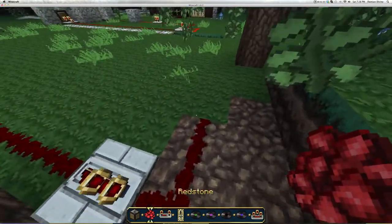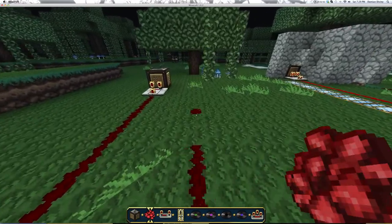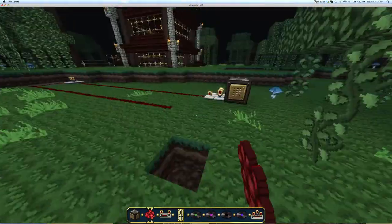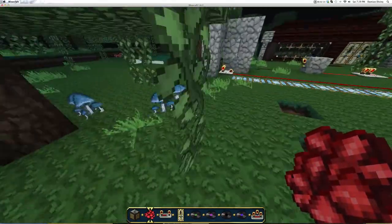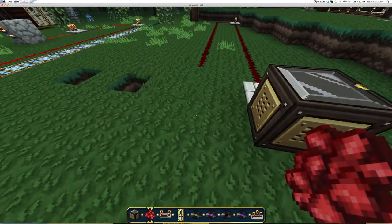Then link this back around and attach it to your iron door. But alternatively, if you wanted to, you could attach this to a hidden piston door. I've got a plethora of those on my channel - heaps of tutorials on them. So you can choose one and attach this jukebox lock to any piston door. But I'll just use an iron door for now.